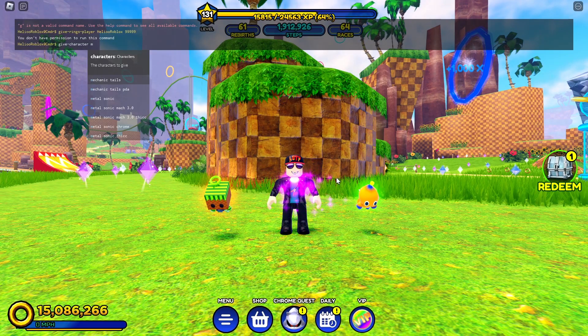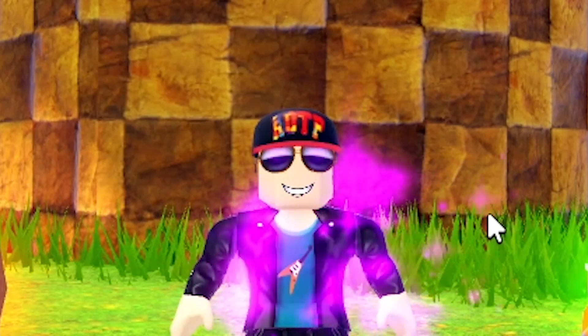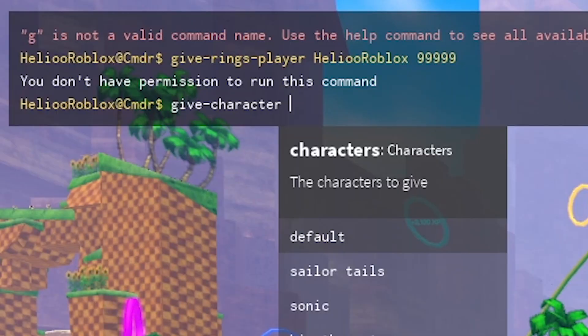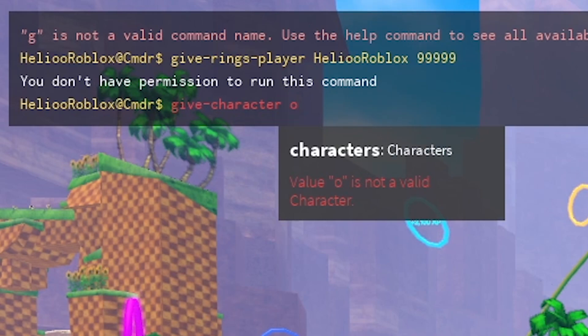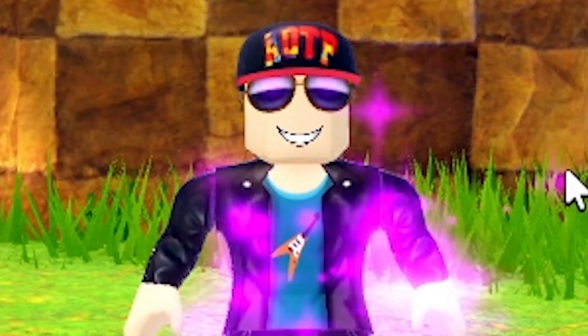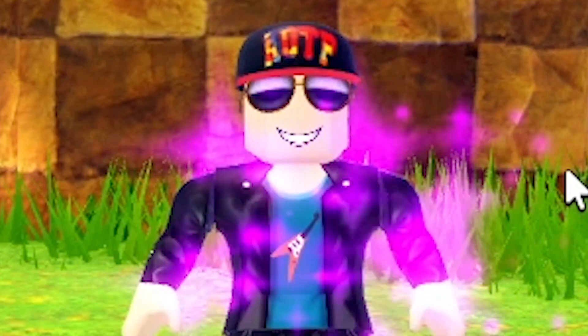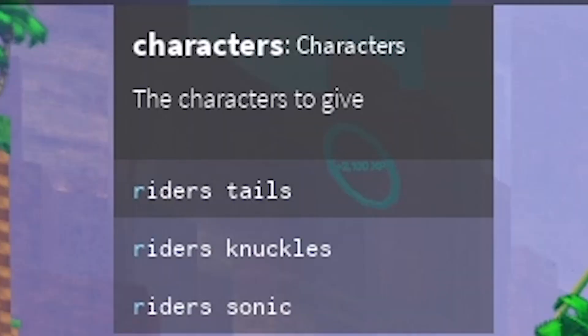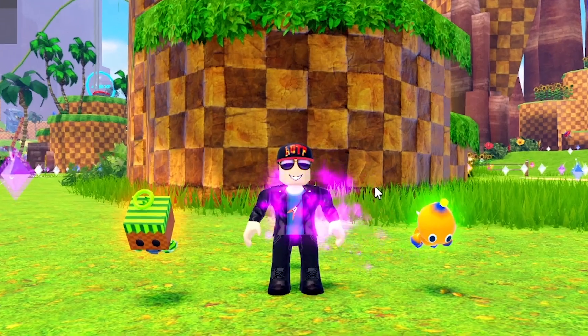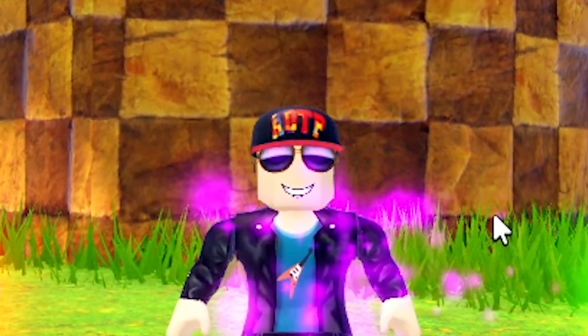So you can see there are two really amazing characters there. Let's go to N — nothing. O — nothing. P — nothing. R — we've got Rider's Tails, Rider's Knuckles, and Rider's Sonic. So Rider's Amy isn't coming yet. But we don't have Rouge the Bat here, and we are almost sure that Rouge the Bat is coming to this game. So maybe not every character is listed here — but we do have Eggman, which is crazy.